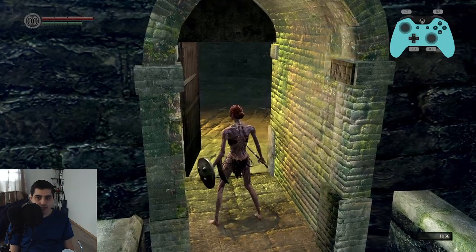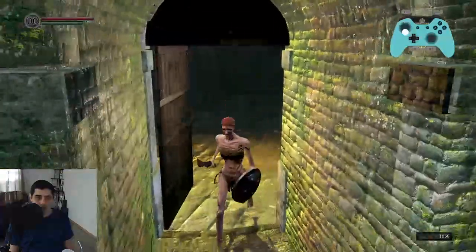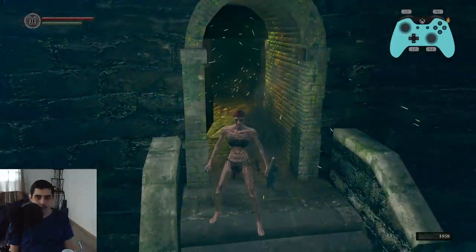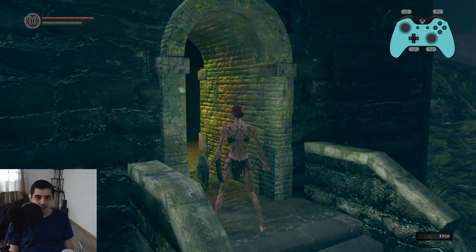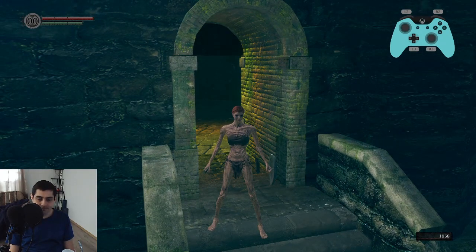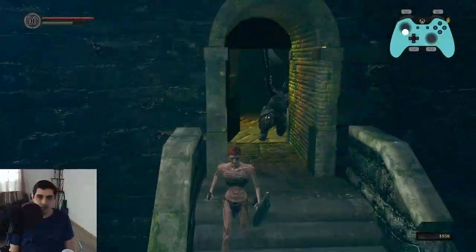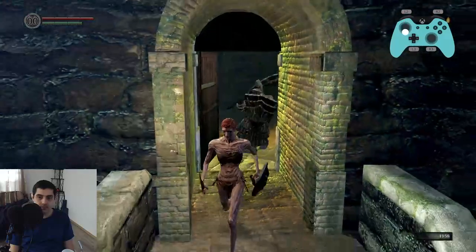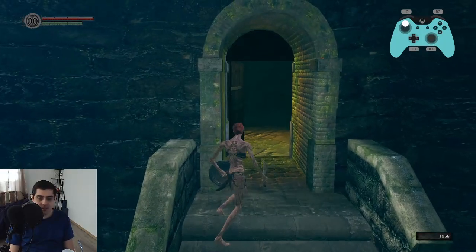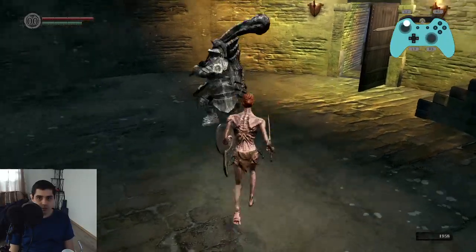Havel will show up and be like 'hey, what's up.' You can bait him out, though it's not always consistent to my understanding. He's right there, which is just far enough that you can't use the halberd to attack him through the wall unfortunately. You can also make him show up and then attack, but that's a little iffy. You can always just run for it - you don't have to roll.